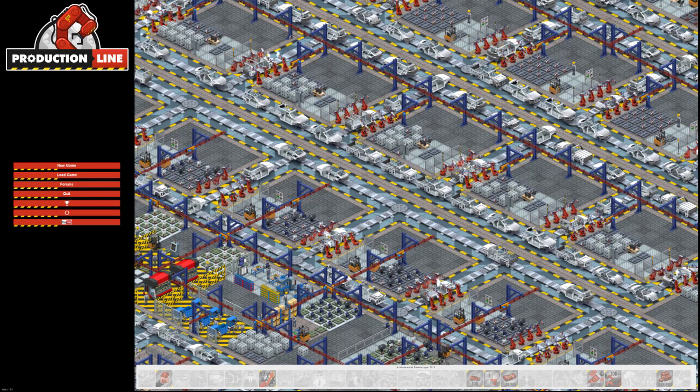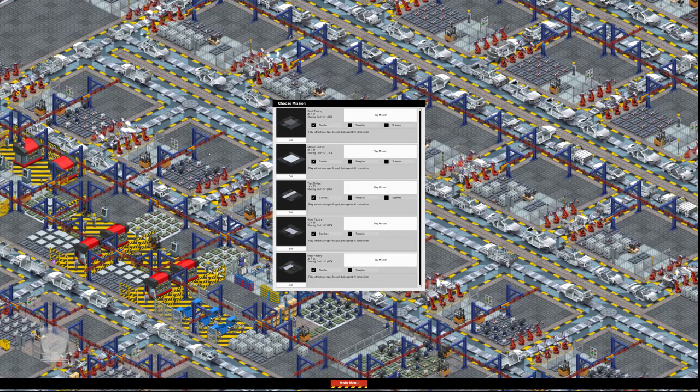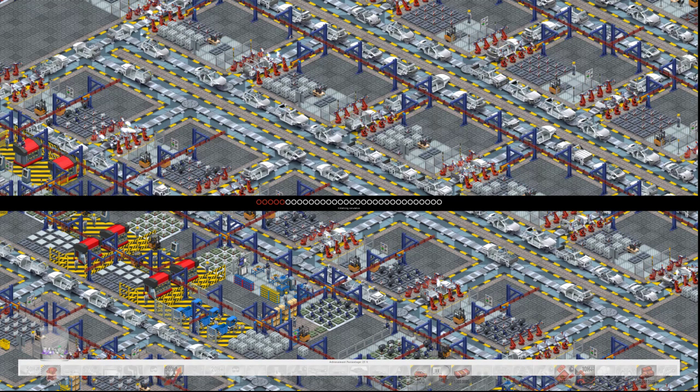Hello, welcome everyone to Production Line. I'm Captain Snaggles and today we're going to play a new game — we're going to have a wonderful time. I'm going to do a sandbox game. We're going to start in the giant factory and we're going to play against AI competition. We're going to have a lot of starting cash and a lot of room to expand, so we'll hopefully get a good set going and I'll explain some of the concepts of the game, how it plays.